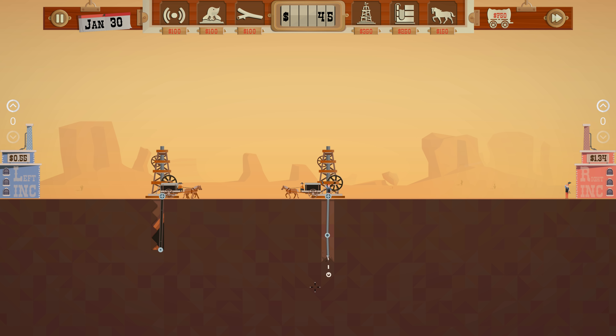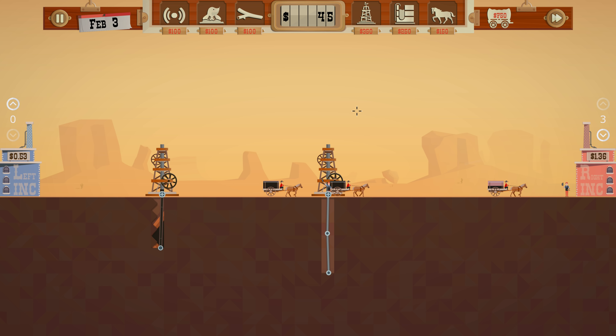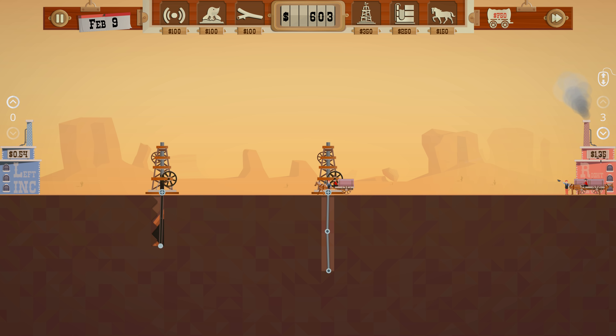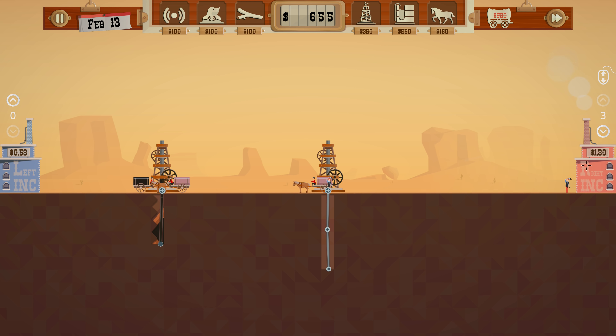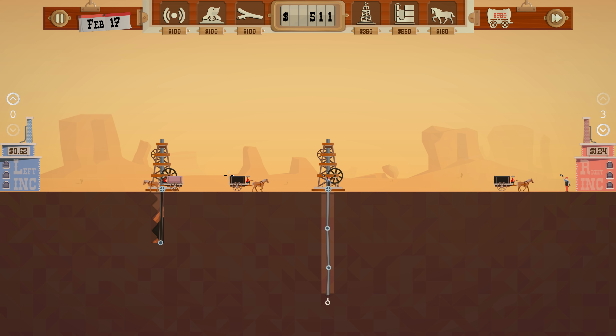Now, if only I could draw a straight line. We should probably sell some — $1.36, great price. That's a fantastic price. Keep going down here. Now, I wanted to buy the drill to get through rock.